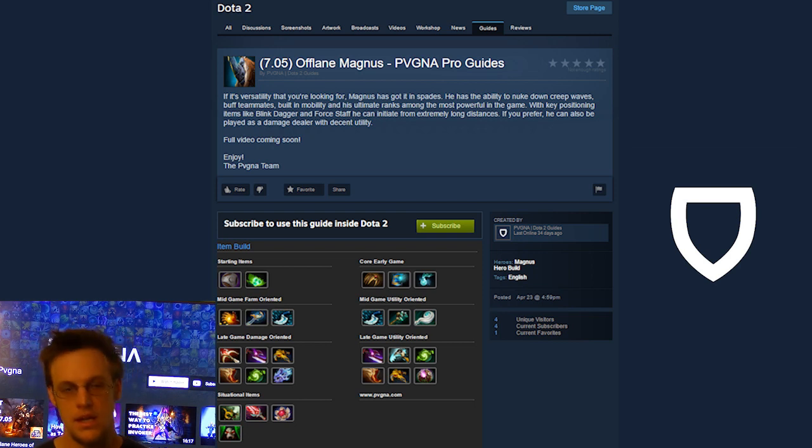After that, if you need to catch people, Shadow Blade is super good for Magnus because it lets you set up and helps you avoid having your Blink cancelled so you can counter-initiate better. From there, you can go Refresher, Hex, PKB, Travels — whatever you need. If you go the damage build, you're probably going into Daedalus or Bloodthorn in addition to other utility items. I played a game this morning as offlane Magnus where we only had one physical damage core — a PA — and went damage build.